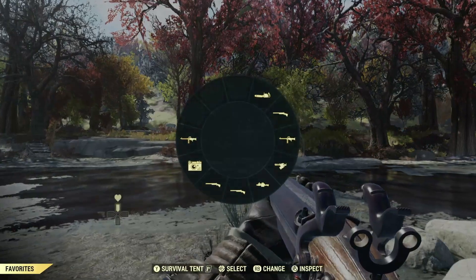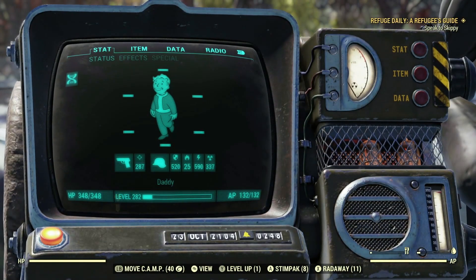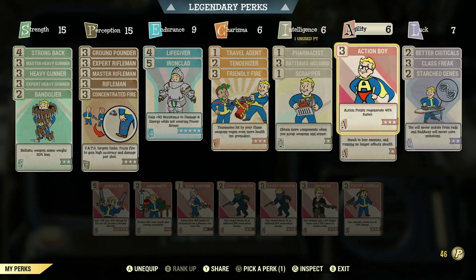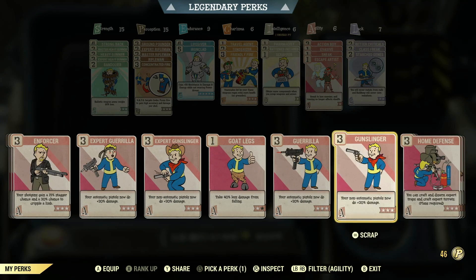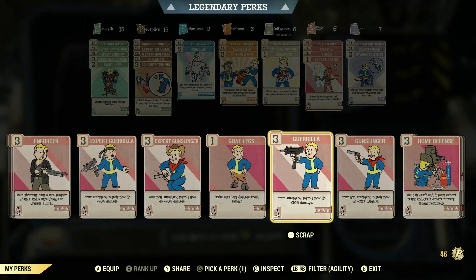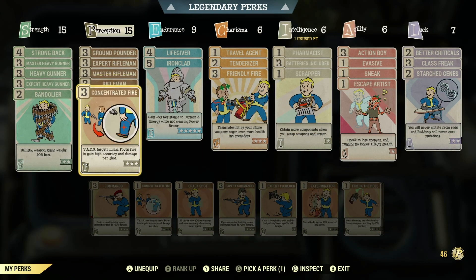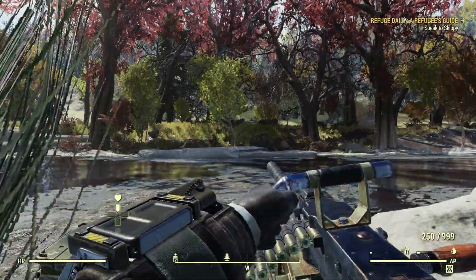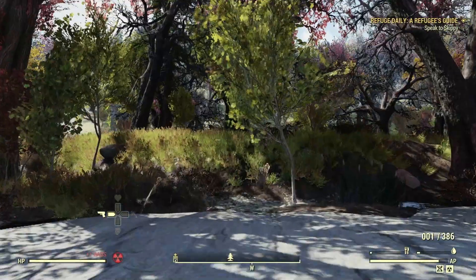Okay, we're at Deathclaw Island and we're going to be using the Black Powder Rifle in tandem. As you can see I have the heavy gunner perk on - you could use pistols, shotguns, automatic pistols, or even just another rifle. It doesn't matter, but you want to use it in tandem with another weapon.